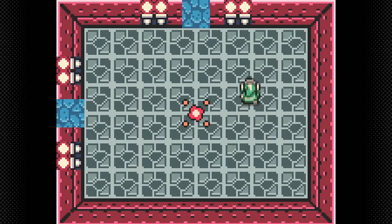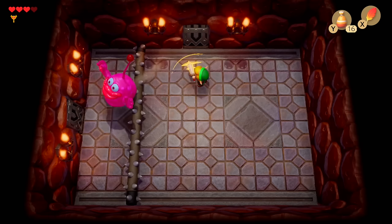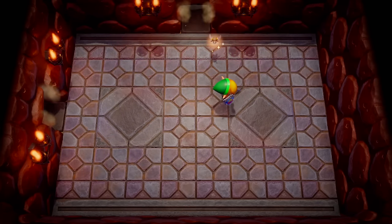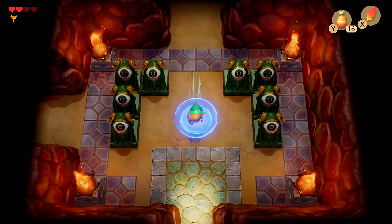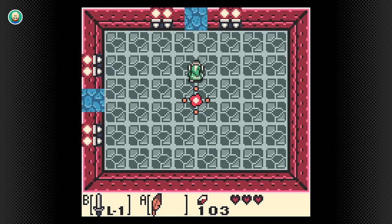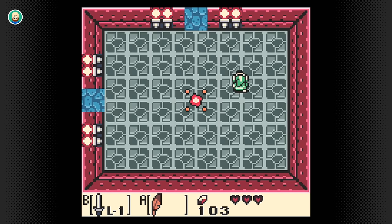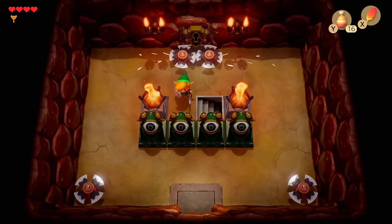Again, this is the first dungeon. I like that fighting the Spike Roller puts the Roc's Feather to use and makes jumping to avoid damage feel like a natural extension of Link's abilities. A trend that starts in Link's Awakening and carries over to a lot of handheld titles is that defeating the mid-boss opens a portal that will warp you back to the start of the dungeon and back, serving as a handy shortcut. This was probably done because the game was originally designed with being a portable title in mind, saving valuable time if you're playing in short bursts.